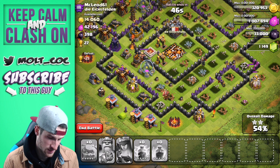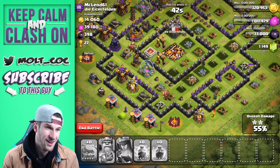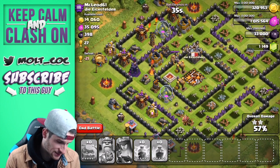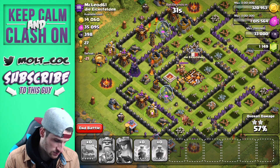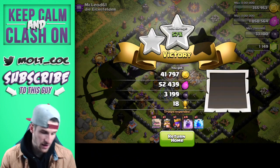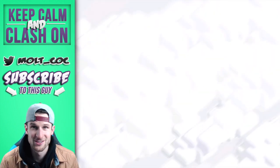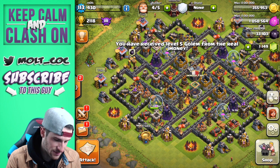We just got 50 percent with golems on a pretty good base — I'd say that's a pretty good base. Max archers, max teslas, max mortars, max air defenses, max wizards — killing it. Look at that — over 3,000 dark elixir! That definitely paid off those golems. That was an awesome raid.